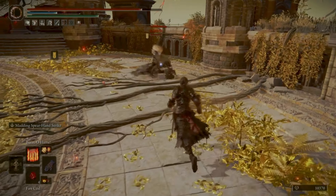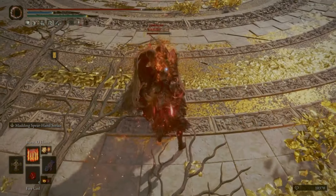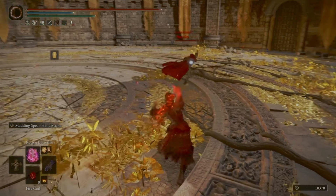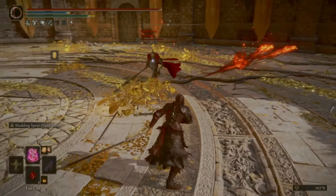Some spells work better than others. Stuff like Burnout Flame — obviously it does more damage when you fully charge it. You can see here this guy nearly runs away, and I catch him.